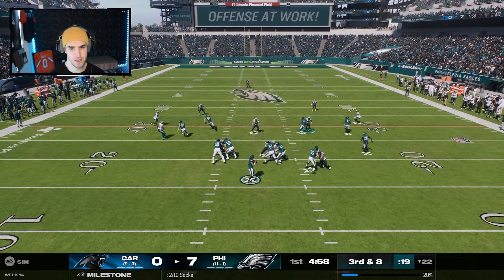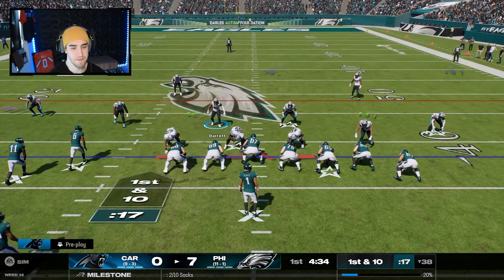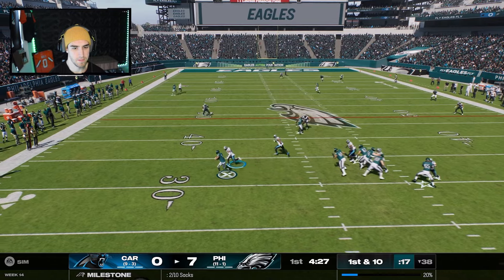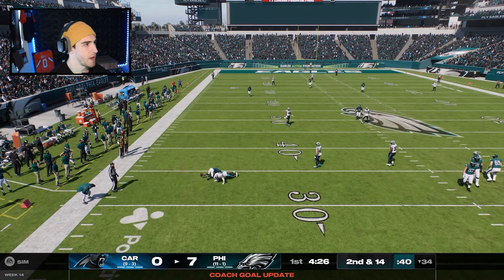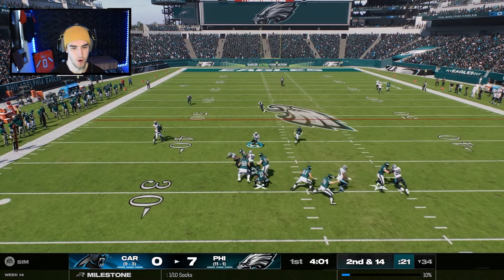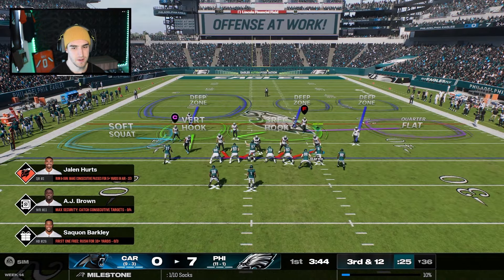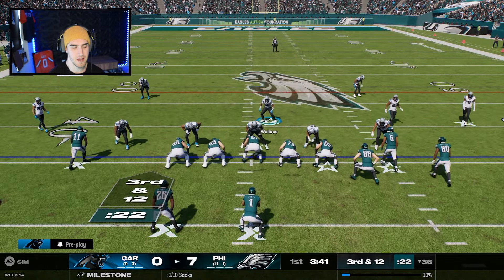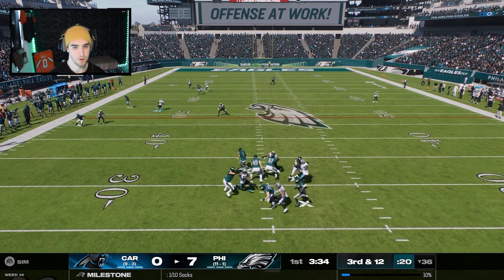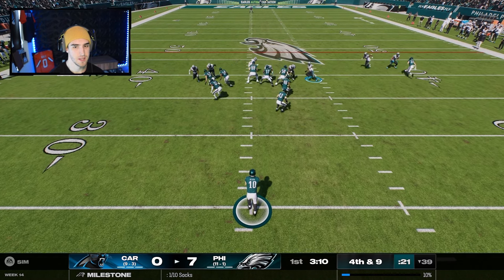Eagles may be going back to the same play. We key on Jordan Fuller. They're running the same thing. Michael Barrett brings Hurts down for the sack — you're not getting away, Jalen. He scrambles away again but only picks up two yards. Jalen Hurts leaves the pocket nearly immediately every time. We get a big stop on defense to get the football back.